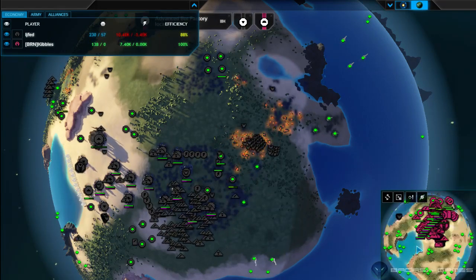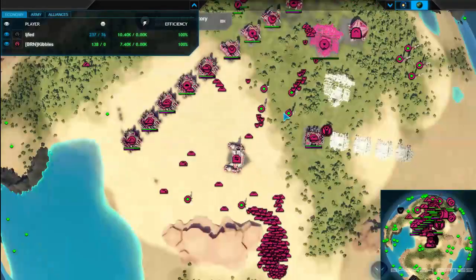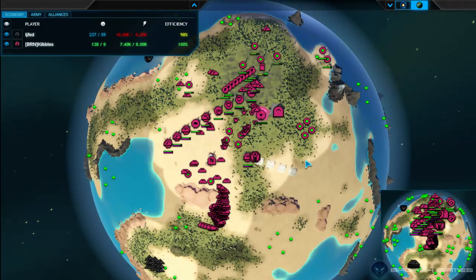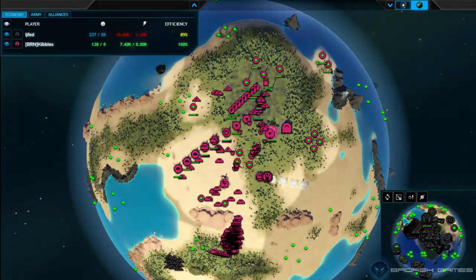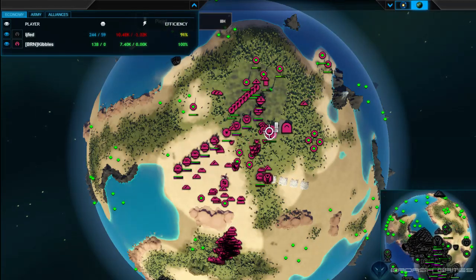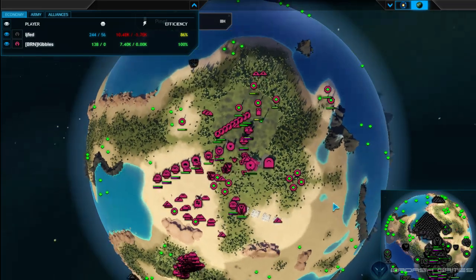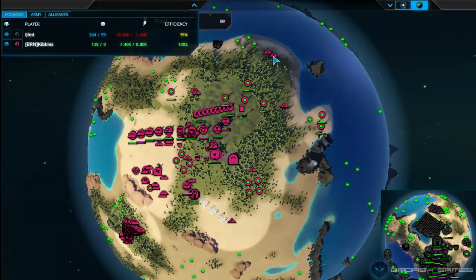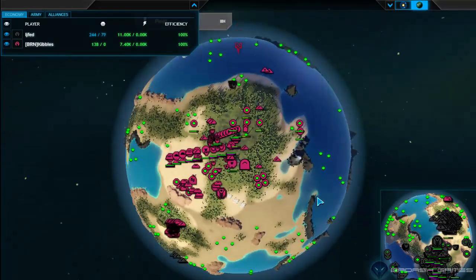Kibbles is going down with a teleporter right here — that could be useful. Kibbles also has a deep space radar and is going tier 2. Nobody's gone naval at all. Life It's got a significant eco advantage right now. Kibbles has a little bit of fab bots popping out to reclaim some of that metal loss from before.